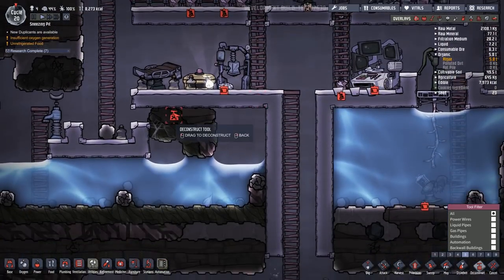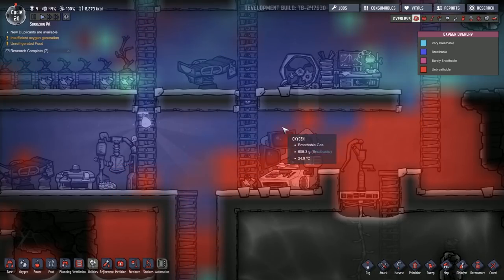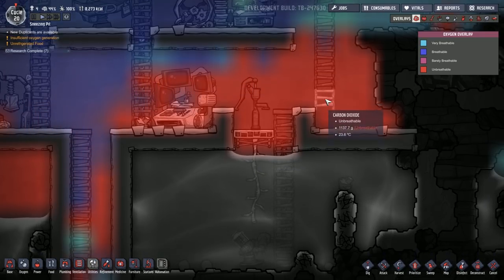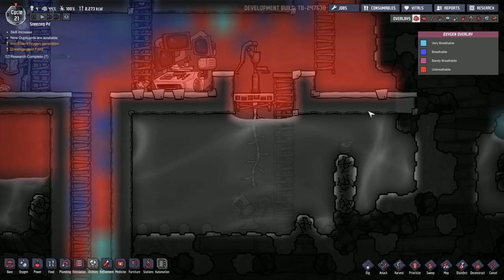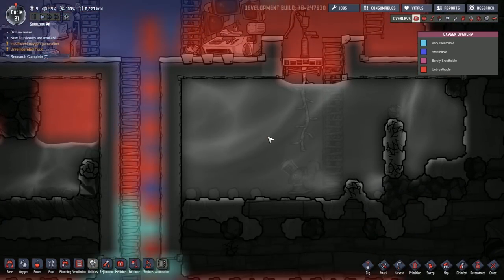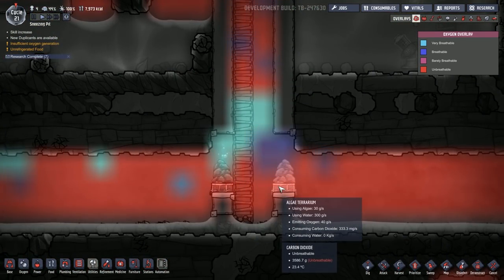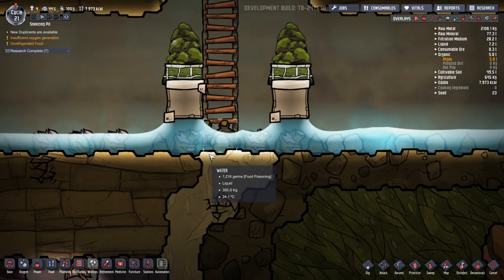The first thing I want to do is move the supercomputer, because as I mentioned at the end of the last episode there's quite a bit of carbon dioxide over here. After reading the comments between episodes, I've been told that gas doesn't pass through water, so even if we put airflow tiles on the bottom and top, it's not going to allow gas to move through the water. It'll have to travel down the tunnel and to our algae terrariums above this pit of food-poisoning-infested water.